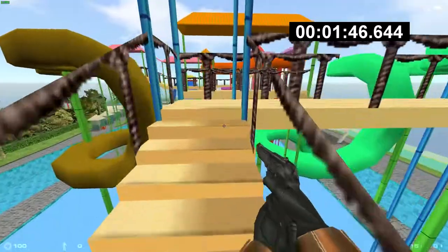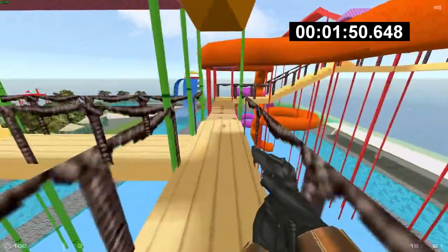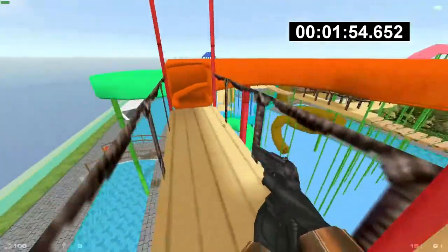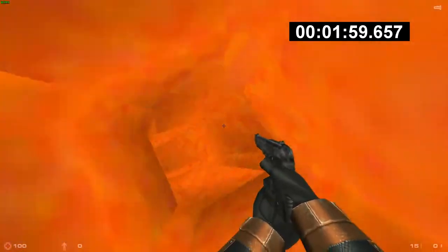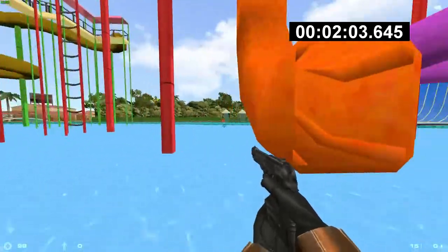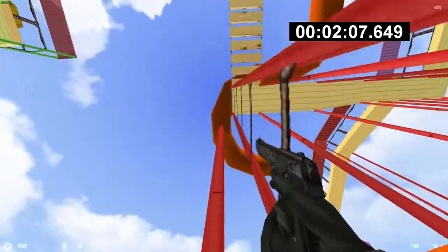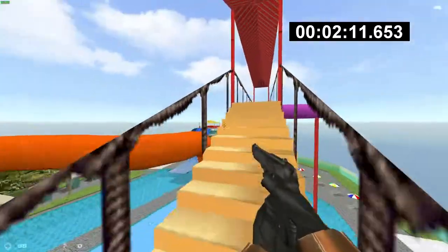Now we have to take the other one. I think it's the red one next — it's the orange red, whatever, it's orange. Here we go. Completed. Here is a shortcut, I could have used this earlier, but it's all good. We already saved some time with the orange one.